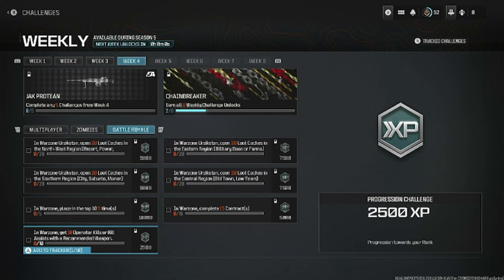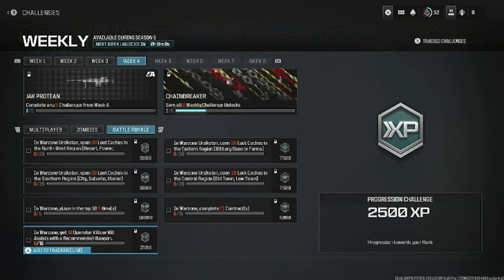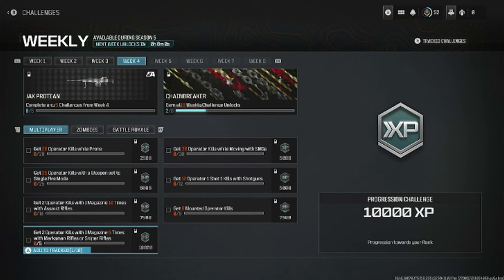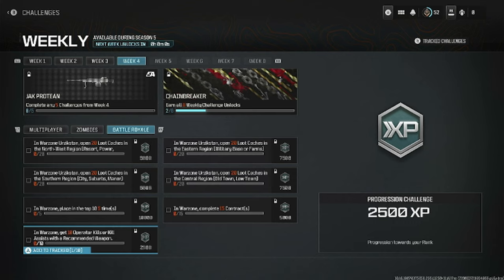I'd say do two or three of the Warzone challenges, then complete some zombies or all of the multiplayer challenges if you prefer multiplayer. If you're a huge zombies fan, do all of the zombie challenges. If you play a mix of zombies, multiplayer, and battle royale, you can do some challenges from each category — as long as you complete five weekly challenges for the week to unlock the aftermarket part, the Jack Protein for the RAL LMG.